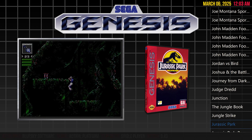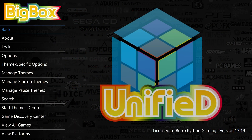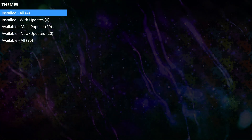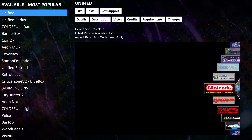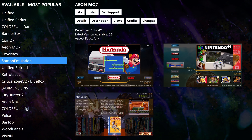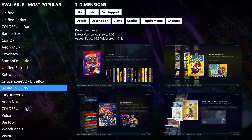Now let's head back and check out one more very cool theme. Let's take a look at one of the most visually dynamic themes for Big Box: Three-Dimension. This theme takes your game browsing experience to the next level, with smooth transitions, 3D effects, and immersive visuals. If you want a modern and polished interface, this is one theme you won't want to miss.